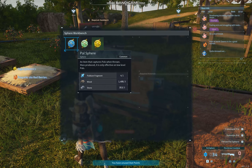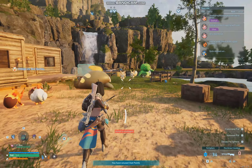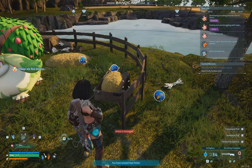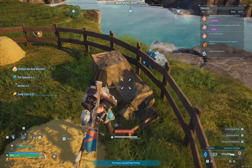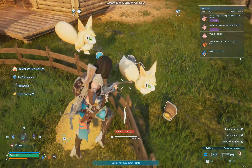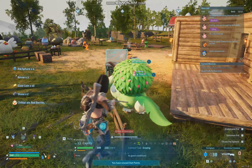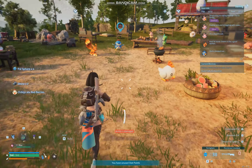You can create these by grinding the materials, but the easiest way to get loads of Pal spheres is to look for these fox-looking creatures with the fluffy tails. They're called Vixies and they're really good because they'll dig up Pal spheres, arrows, and also gold. So you chuck a couple of Vixies into a ranch and they'll just constantly dig up all the Pal spheres you'll ever need. The green one can dig up berries - I'll give you a quick brief explanation of what the different Pals do.